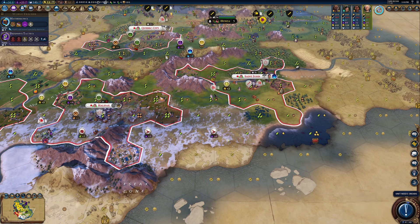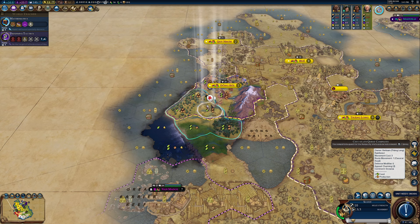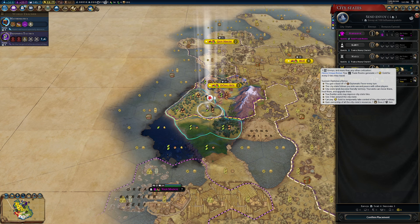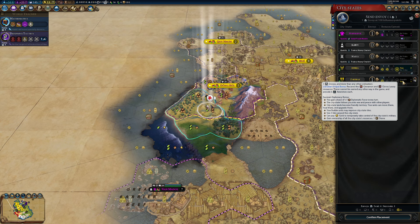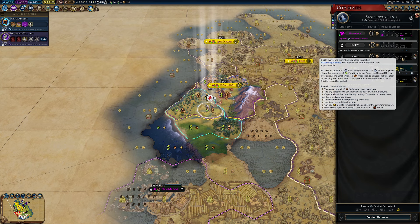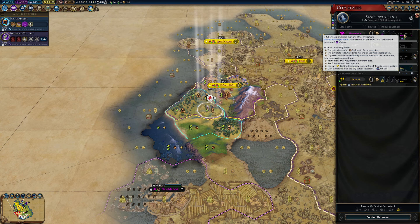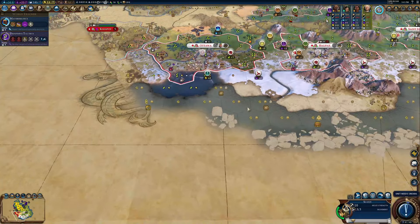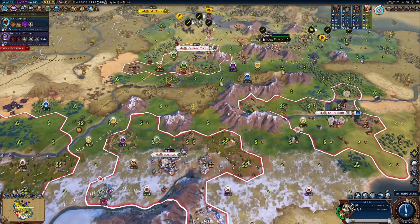I don't need gold immediately for anything, so let's go ahead and upgrade. My swordsman and vampire are going to do a little bit of hunting first — we're going to come down here. There he is just sitting around. We're going to take one step backwards because we're too close. New city-state quest: train a swordsman — how about just buy a swordsman? That'll work. We've gone up to four with Hunza. Their trade routes generate plus one gold for every five tiles they travel. Very nice — receive the cinnamon and cloves luxury resources that cannot be earned any other way in game and provide six amenities each.